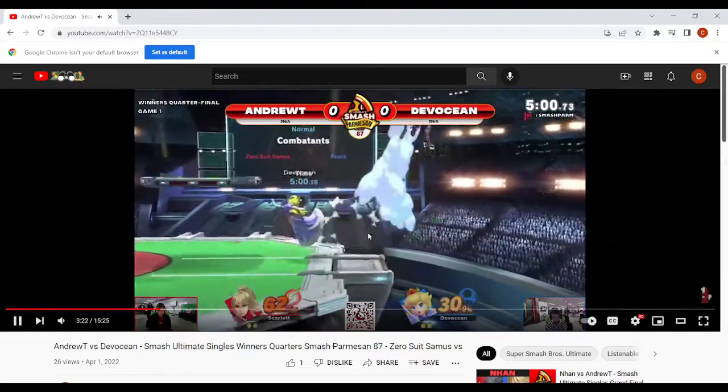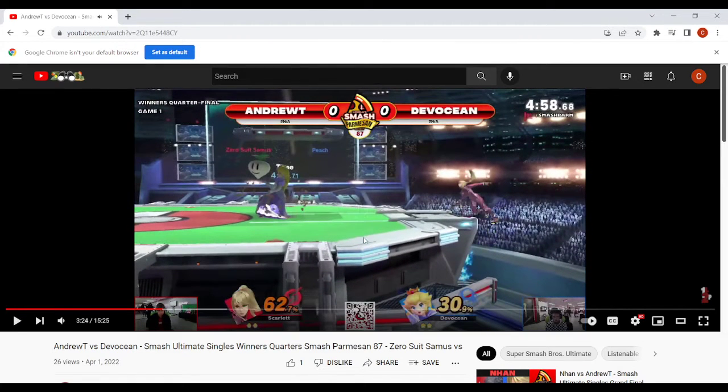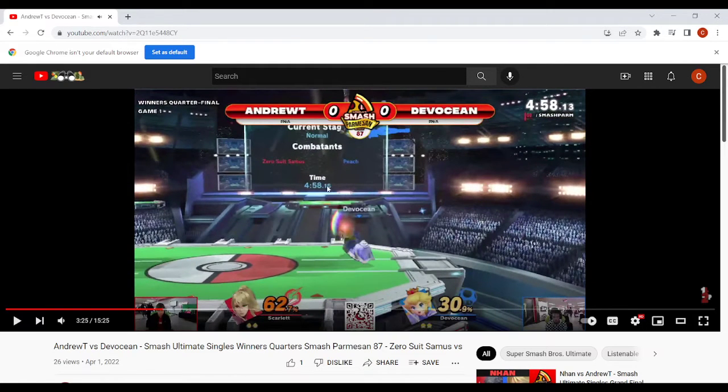When you pull a turnip here, throw it up first. You want to throw turnips upward to not let her escape from the corner. At higher percents you're more likely to hit Zero Suit much farther offstage, which gives you time to pull a turnip and set up a ledge trap — but definitely throw it up first. Denying this flip kick is absolutely crucial, so try to wall that option out first.